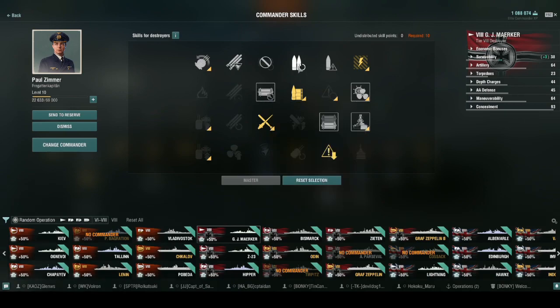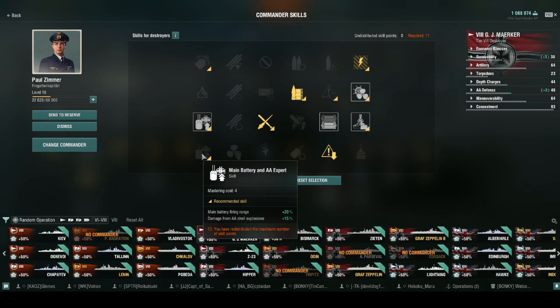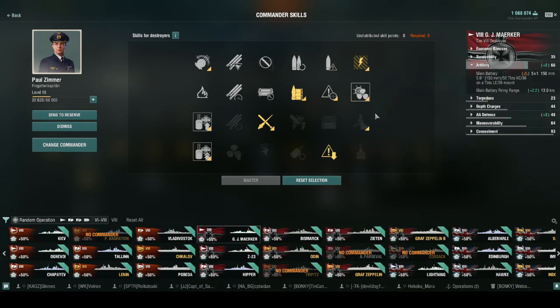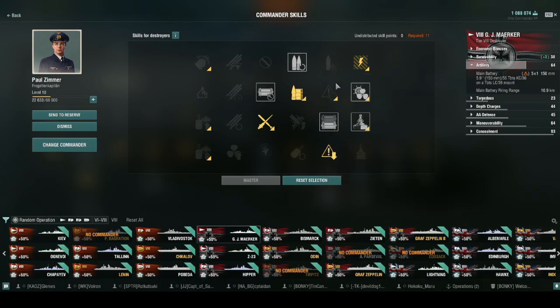After that I'd go Consumable Enhancements and Gun Feeder. You could switch those last three perks for Battery Specialist or Main Battery Expert for extra range, which would jump you to around 15 kilometers. I wouldn't recommend taking Priority Target anymore — Incoming Fire Alert is basically the new Priority Target.